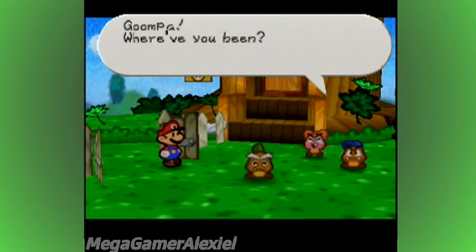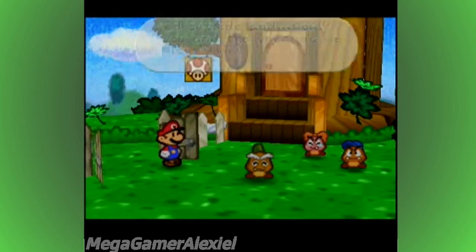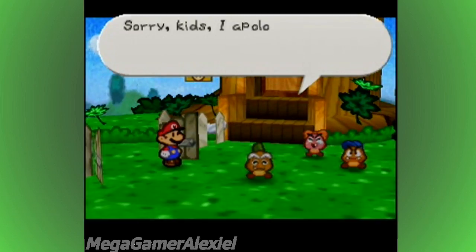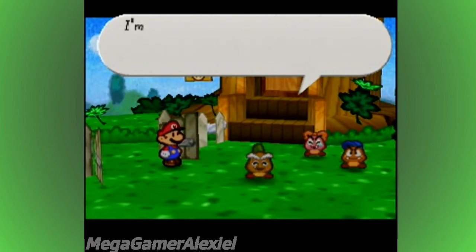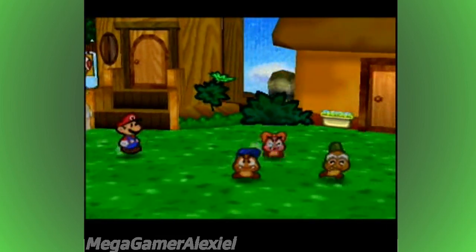Goompa, where have you been? I looked outside and both you and the veranda were just plain gone. I was very, very worried about you. Sorry kids, I apologize — I didn't mean to make you fret. Just take it easy now. I'm back safe and sound. I'm not even going to try and do his voice — I'm just going to read it normally.